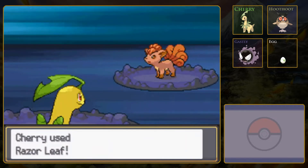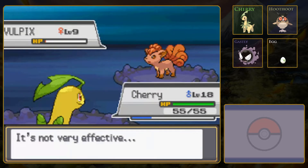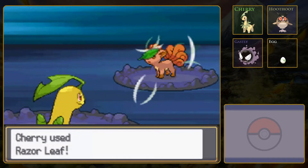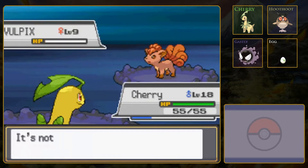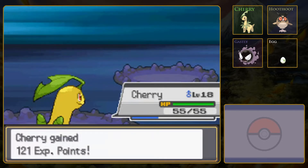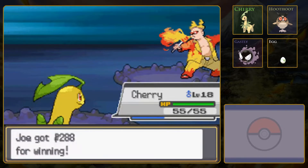So the one thing that is cool about Union Cave is that once you have Surf and can get to the lower areas, you can actually find a Lapras here swimming around. And I think Lapras is only there on Friday. Today is Sunday, so no Lapras - but we also don't have Surf, so it wouldn't make a difference regardless. I do think it's kind of cool how in the first game you only can get Lapras as a gift, but here you can actually catch it sort of in the wild.